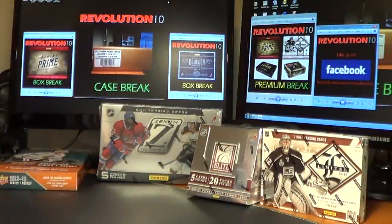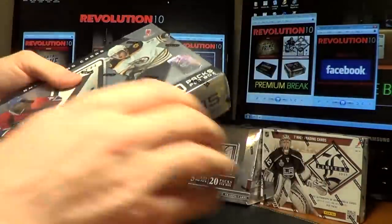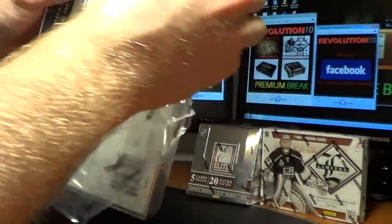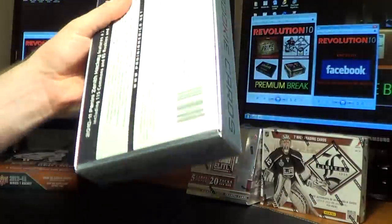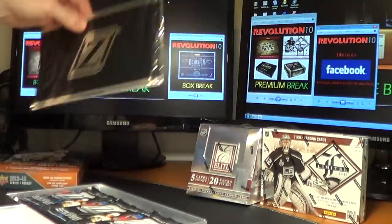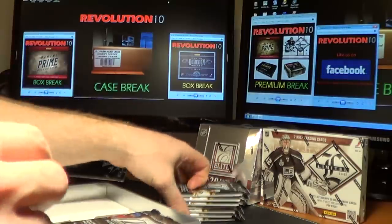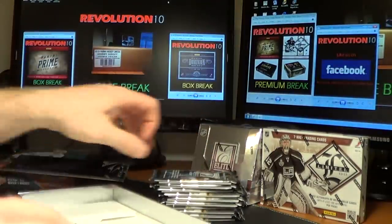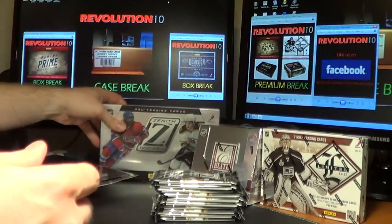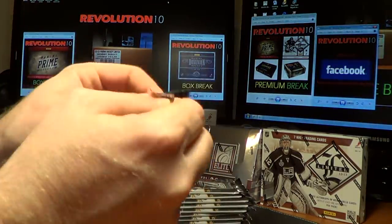Let's do the Zenith next. Sealed box of course — the Dare to Tear goes to the team on the inside, the team on the card that goes out gets it. Good luck in the Zenith, everybody, here we go.